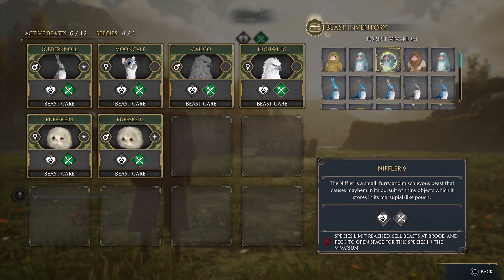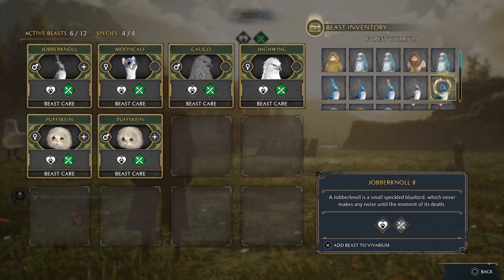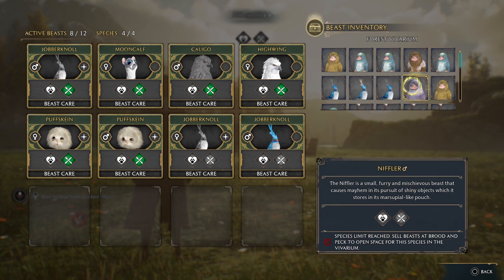I can drop these ones. Ooh, that one's a star. Okay, that's a female, so that one. And we need a male. There we go. The other ones we can sell.